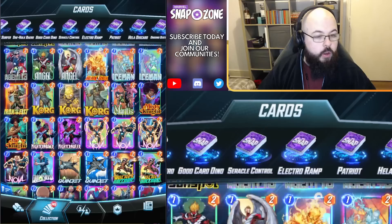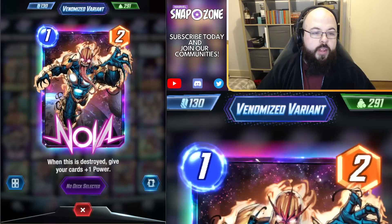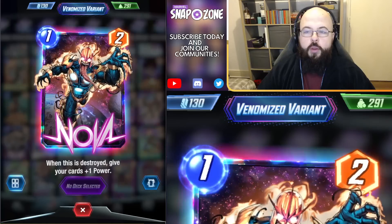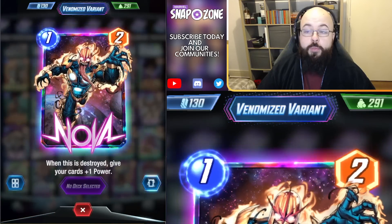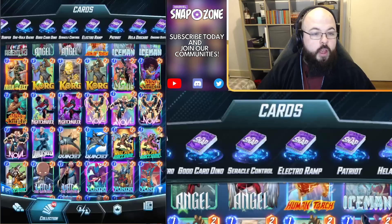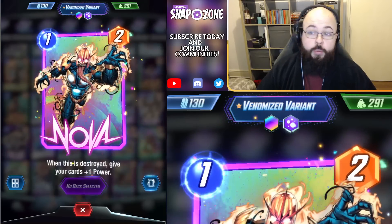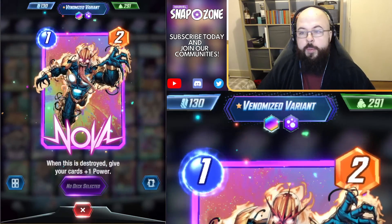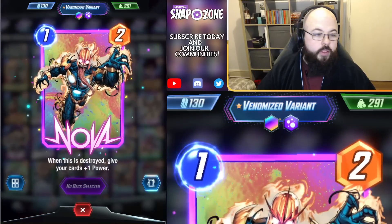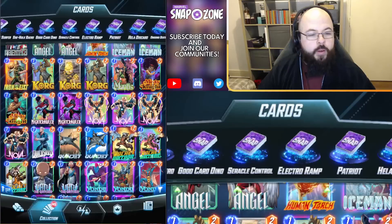Moving on to the Venomized Nova — we'll take a look at the foil version and the non-foil version because I actually think I prefer the version with the planets in the background pretty visible. I know a lot of people's favourite variants are the Venomized ones, and I think this Nova looks just incredible. The animation is very smooth, and the background looks so nice with the infinite background in the galaxy style. It still looks really good in Split too, even though the planets are a little more subtle. I definitely think I prefer the non-rainbow foil version just because the background is so nice. Highly recommend picking some up if you can.